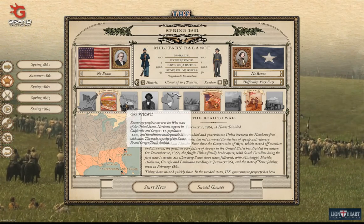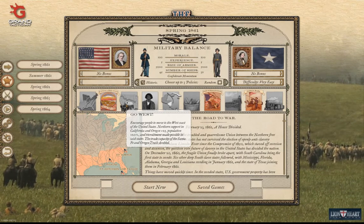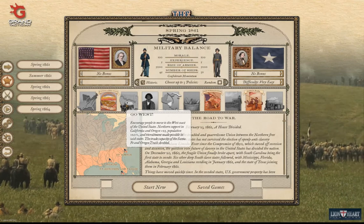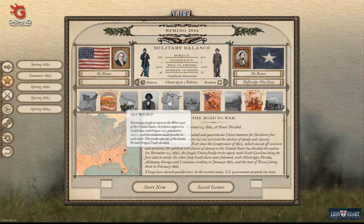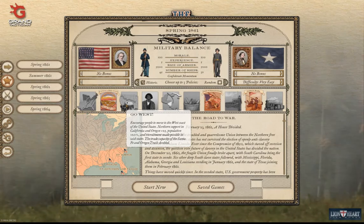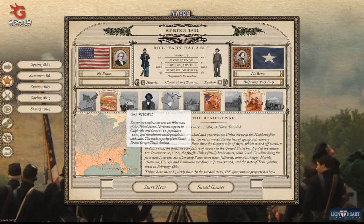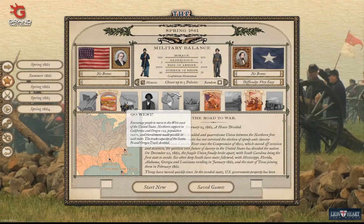Go West: encourage people to move to the west coast of the United States. Northern support in California and Oregon plus 25, population plus 20 percent, and recruitment made possible in the said states. The trade capacity of the Santa Fe and Oregon Trails doubled, which would increase the already strong union recruiting standards and benefit the economy.